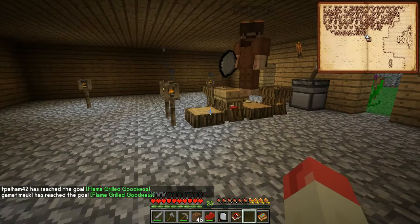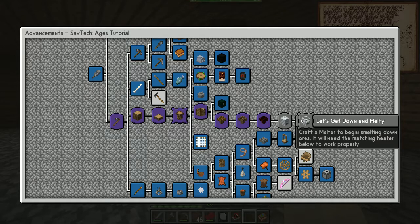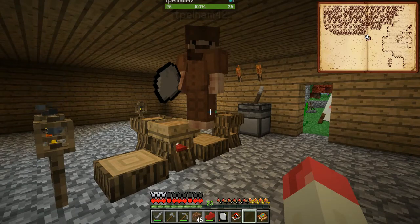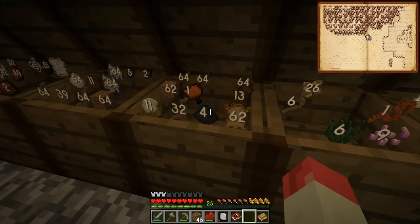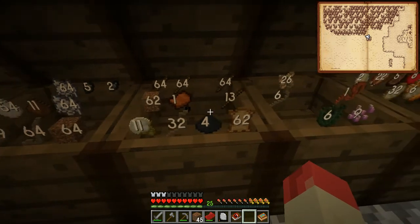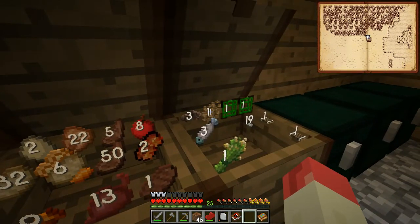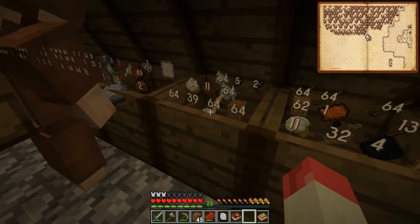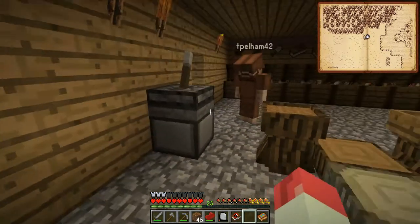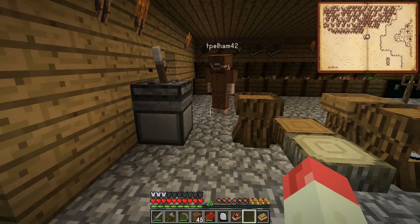The porcelain heater is the next thing we need to do, so we need to make some porcelain. We need flint, some clay, and some white dye powder — in the millstone that makes the porcelain material. I've made up some white dye powder already. Put that in there, and now I can die of hunger playing with this crank.